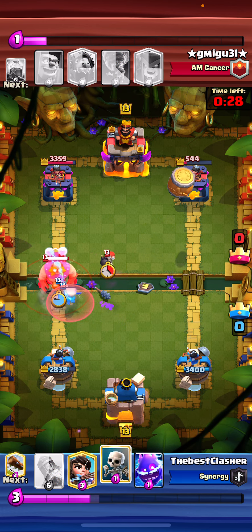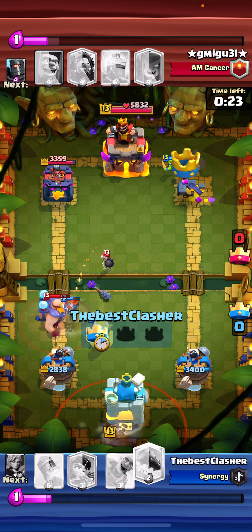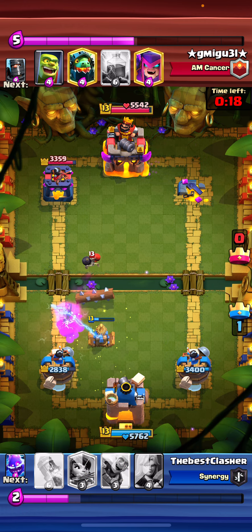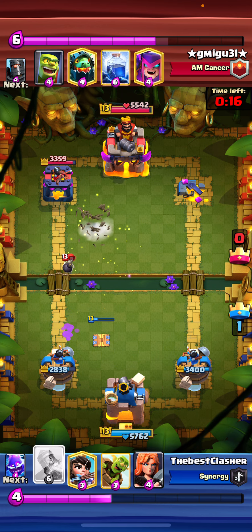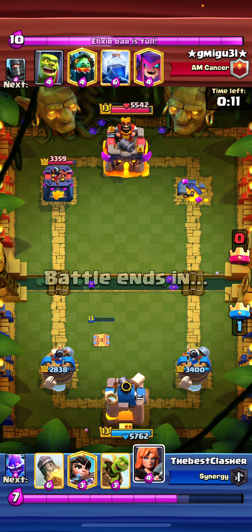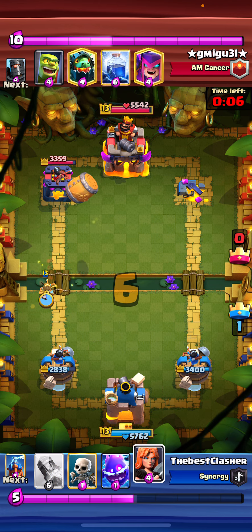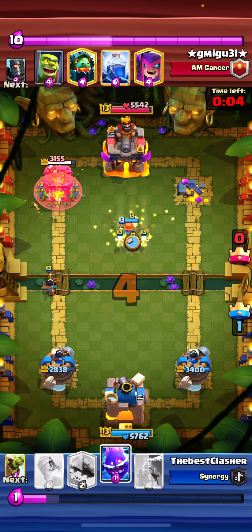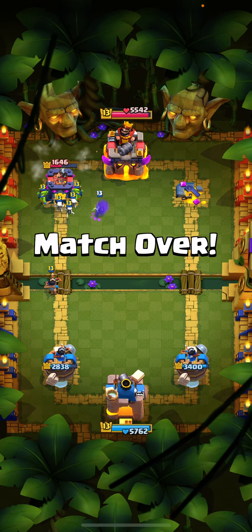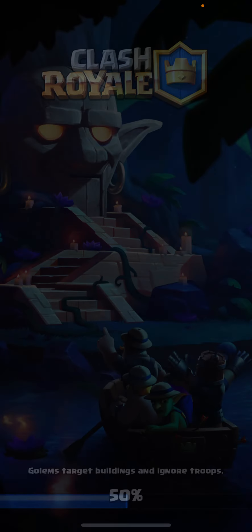Basically a GG at this moment because he can't really push in. I'm going to cycle another Valkyrie, Electro Spirit, Skeletons, and a Tesla once again. He gave up with that Tornado and that's basically a GG. Valkyrie is a really good DPS card against Electro Giant. You can always cycle two Teslas — be careful about the Mother Witch, you don't want to give your opponent Skeleton value. Get Rocket value when necessary on defense. That's basically how you want to play this matchup.